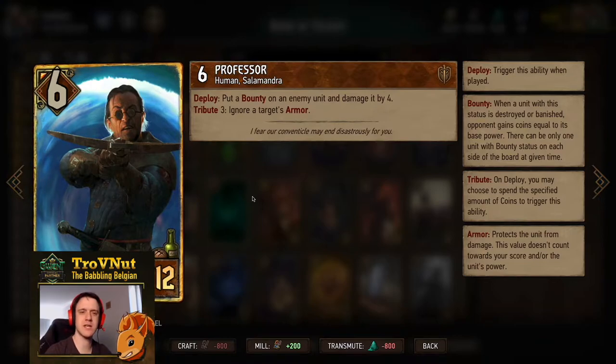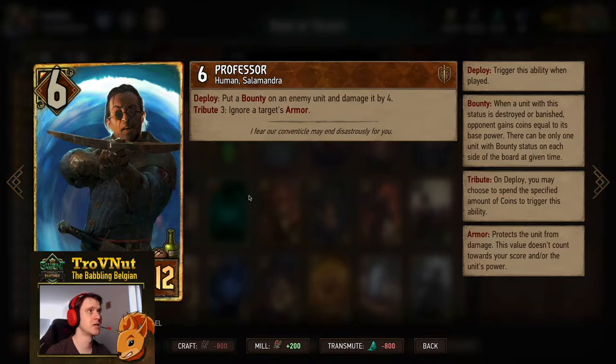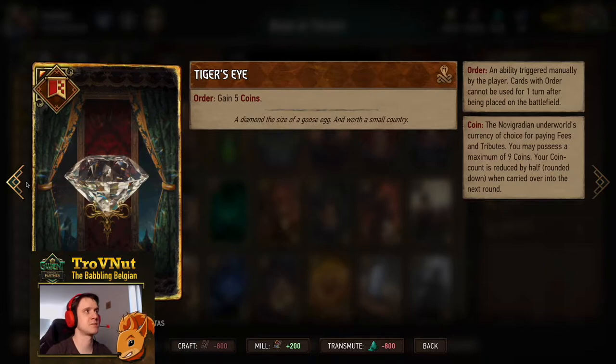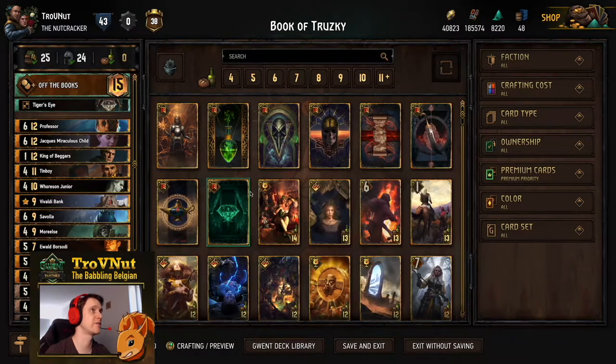Last but not least, the Professor: six power for 12 provisions, on deploy you put a bounty on an enemy unit and damage it by four — if it dies you gain coins equal to its base power. He also has a tribute ability to ignore a target's armor, handy against things like Shielded units, and the tribute is only two coins in our case. Our stratagem is the Tiger's Eye giving us five coins — no better stratagem for Syndicate, especially with the newer cards giving 100% markup on coins.